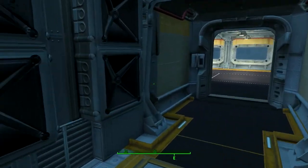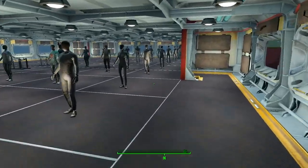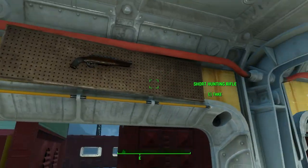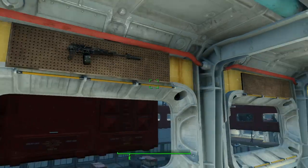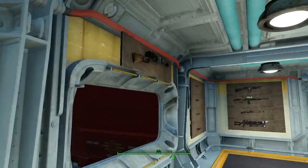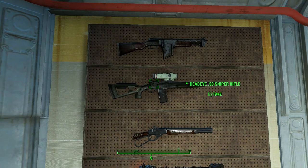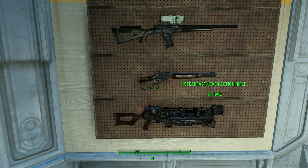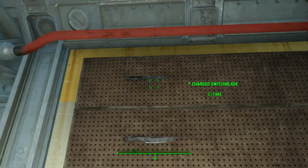Coming through here we have more of my own personal storage — some more wall storage for named weapons. Here we go: a crippling combat shotgun, a Dead Eye .50 cal sniper rifle which we could probably build up into all kinds of wonderful things, a Steadfast lever action, a regular Gauss rifle — you don't see a lot of those in this game — and a charged switchblade.